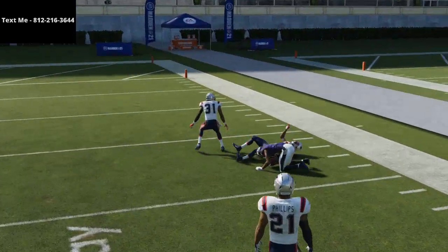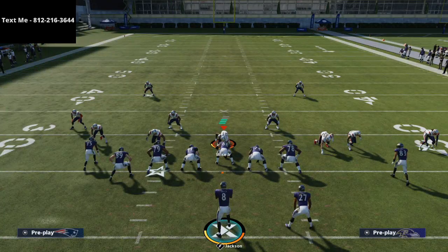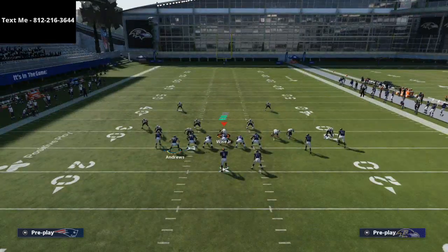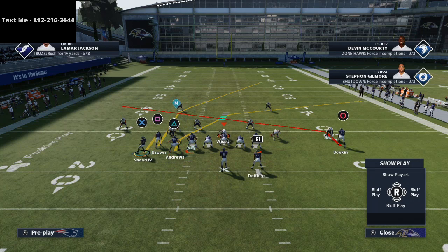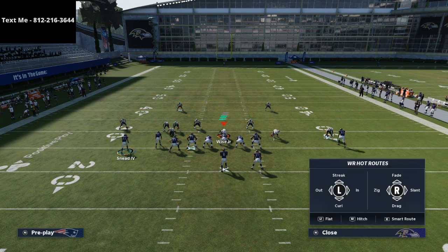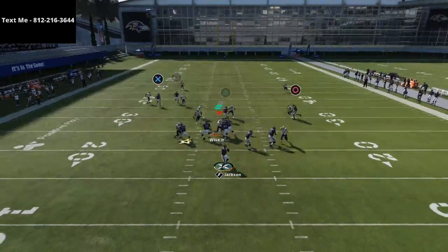Now, if you have a route technician or someone with slot-o-matic, those are factors that will play into this. But you can very effectively just work this little play right up the field. One thing you can also do if you really want to burn the coverage is take Sneed and put him on a streak, motion him over. This is just going to help a little bit in case they have deep safeties.